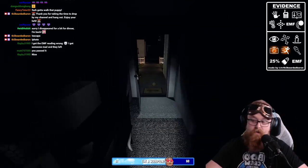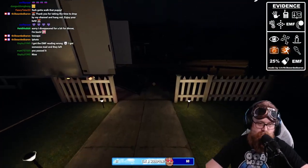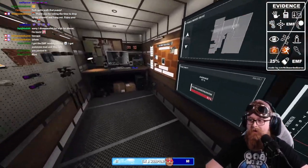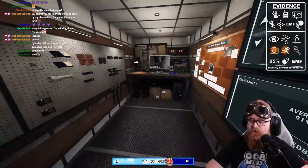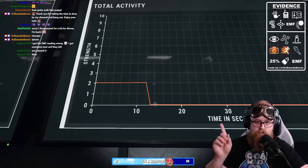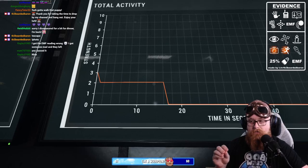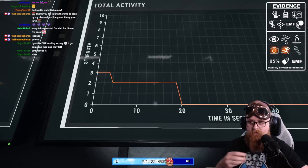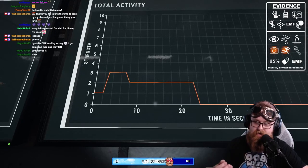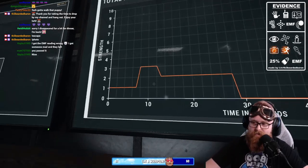We know what room the ghost is in — it's in that front bedroom. Now we're going to grab other equipment. The ghost touched the door again; I can hear the EMF going off. On the board: EMF 2 means a door was touched, EMF 3 means the ghost interacted with something and tossed it, EMF 4 is generally a ghost event, and EMF 5 is EMF 5 evidence.